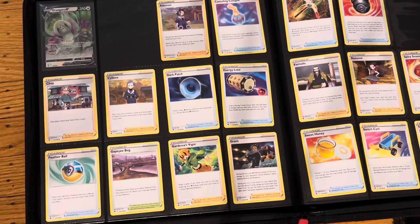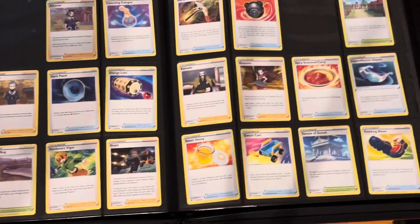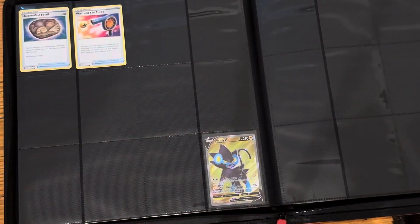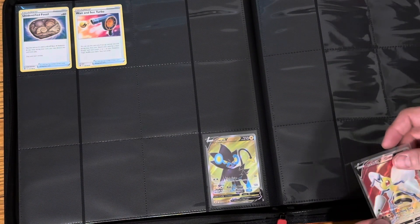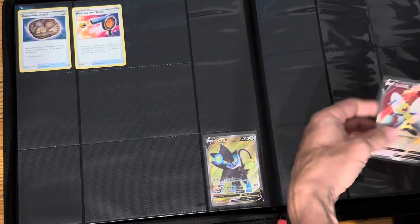We got that, we got a lot of the commons, and we are filling the set — it's pretty nice. And here we go, we are kind of at the end: 160, 8, 7, 6, 5, 4, 3, 2, 1, zero — Beedrill.